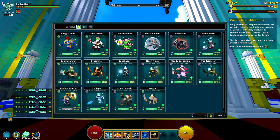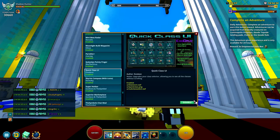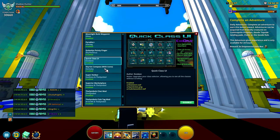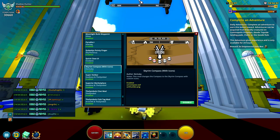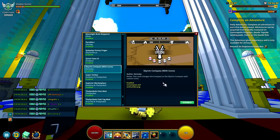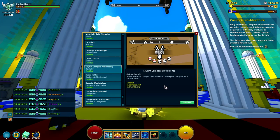Next is the Quick Class UI. It just shows all the classes so you don't have to scroll much. It shows all of them and also lets you view all the subclasses below. I mostly use it for the sheer convenience of seeing all classes and just clicking them, instead of having to scroll down every time.